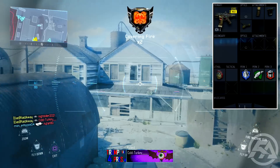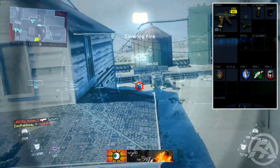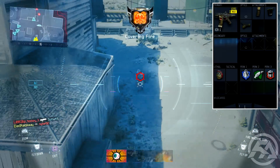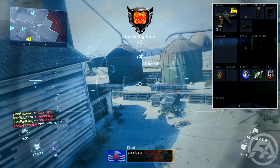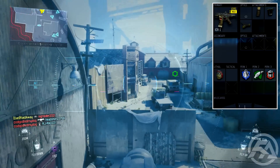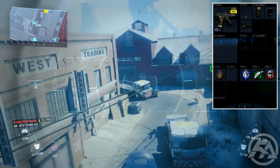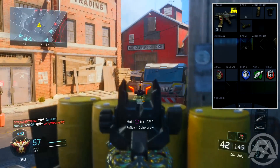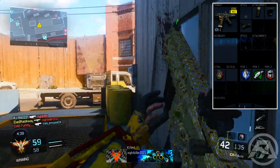We have no secondary. For the lethal I have one frag. For perk 1 I have flak jacket. Perk 2 is scavenger — I use one of my permanent unlock tokens while prestiging for this. Scavenger is a very vital perk and you unlock it at around level 44, so very late in the game. I recommend you guys unlock it with your permanent unlock token too — it's such an awesome perk.